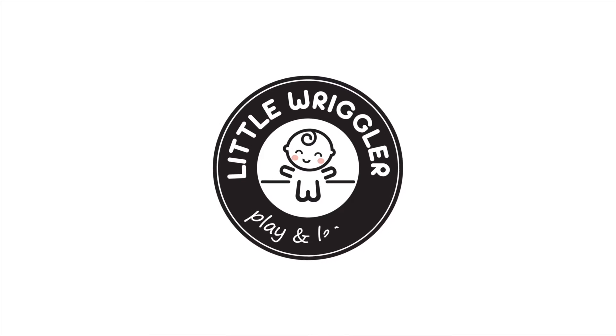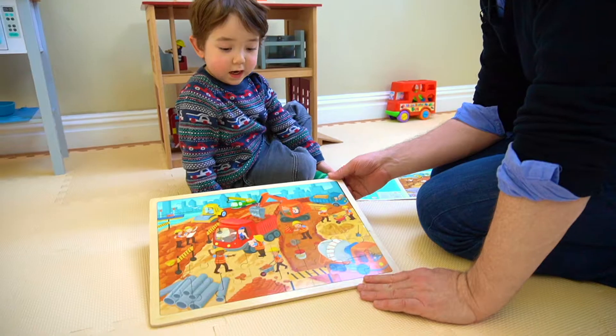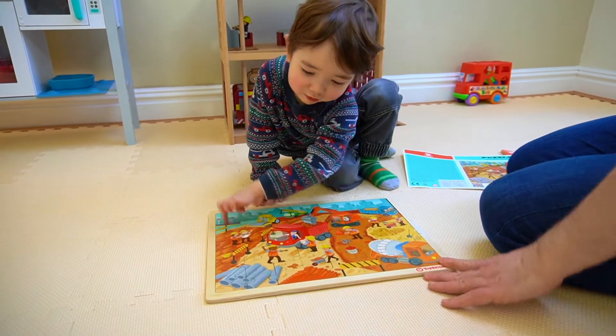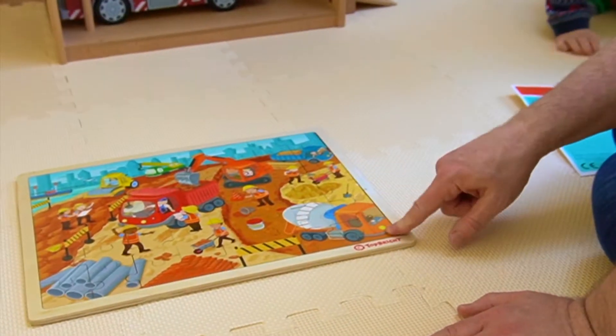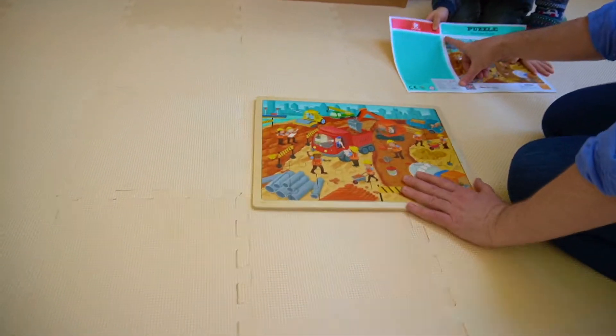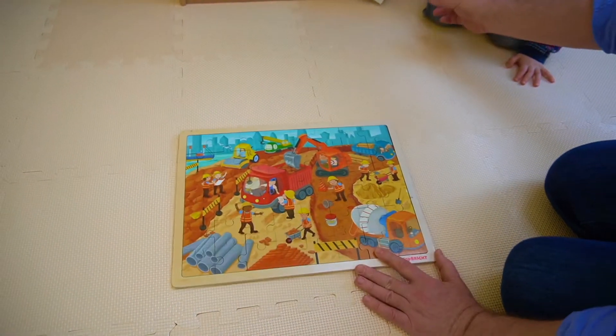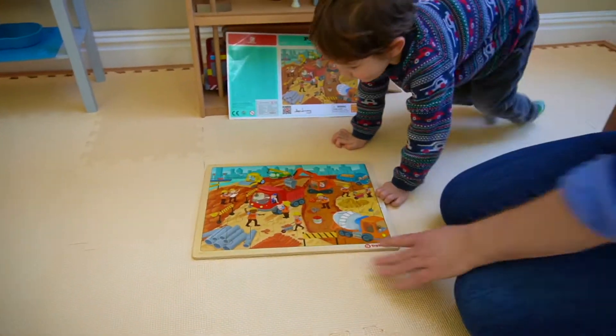Little Wriggler Play and Learn — this is your new jigsaw! This jigsaw is 48 pieces. Look, it says on the picture: 48 pieces. All right, that's a big one. Do you think we can do it? All right then, let's try.